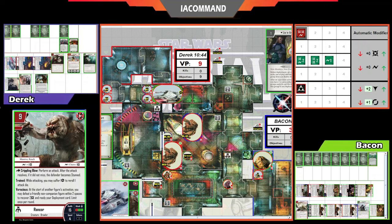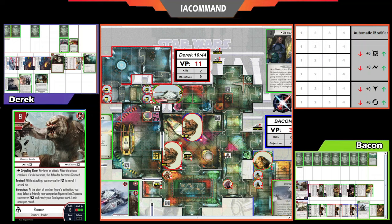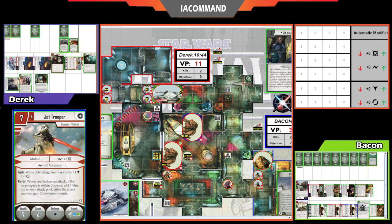Now the Jet Troopers get to deploy. The Rancor counters Derek's strategy interestingly — the idea is to have the Jets deploy and activate without counter-activations from Bacon, but the Rancor gets to use its Voracious ability at the start of the Jet Troopers' activation to ready itself by eating one of the Jawas. Bacon sacrifices the Jawa to ready the Rancor, giving Derek two VPs. The Jets go after Jabba and play Overrun.